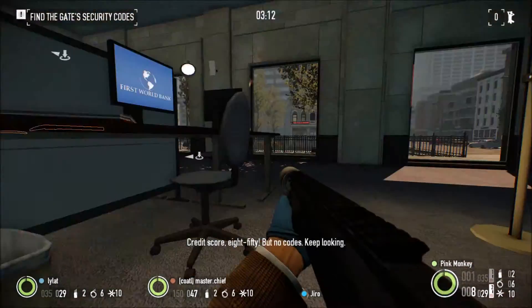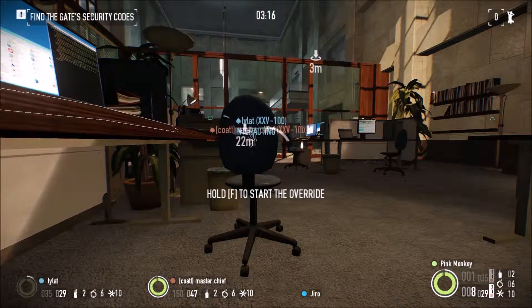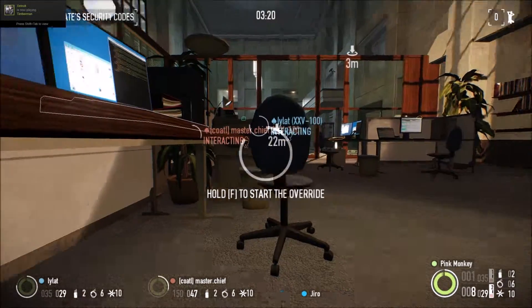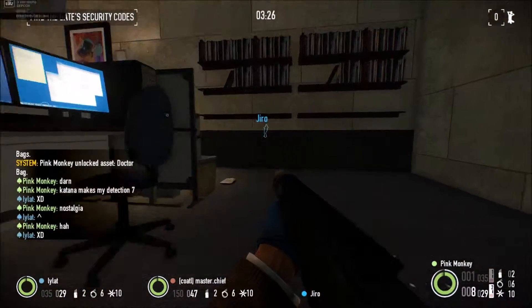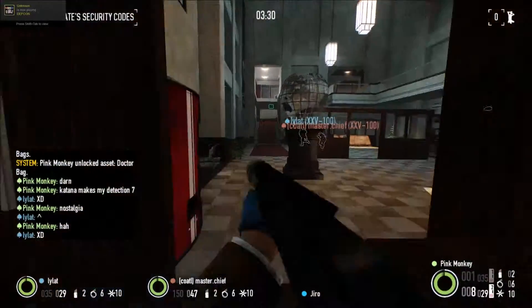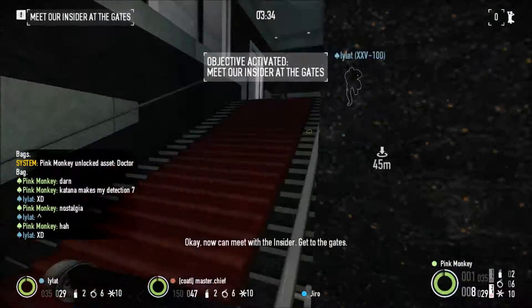Credit score... 80-50, but no codes. Keep looking. Give me a second to check. And here we go — the code is 1138. Okay. Now we can meet the insider. Now get to the gates.